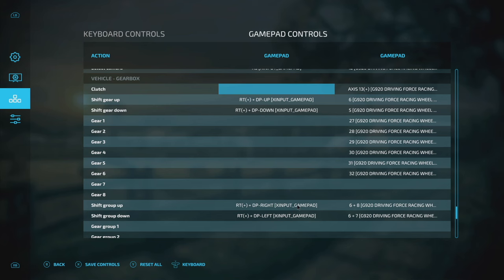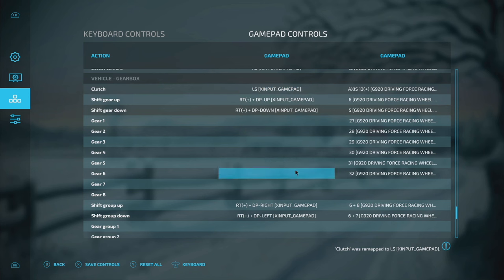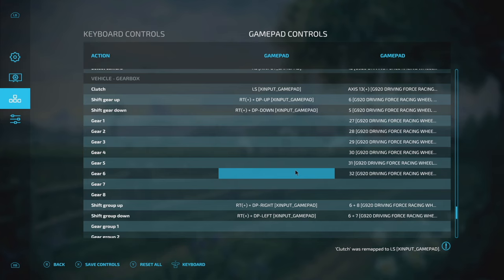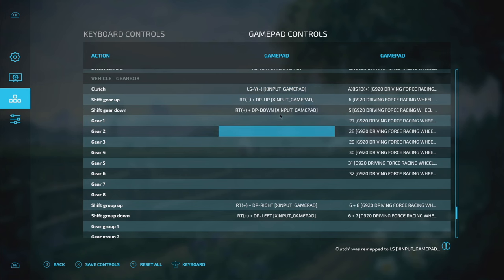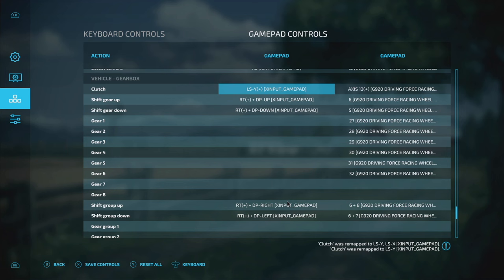The last part is using a controller with manual and clutch. This is available only on PC and it's a little difficult because sometimes you think a button mapping is going to work and maybe it doesn't. For example, I used the left stick input — I press it in, the clutch stays in; I let it out, the clutch stays in. So maybe pulling the left stick down could work, but that's steering, so make sure you're not accidentally steering. Save the controls and let's go back into the game.